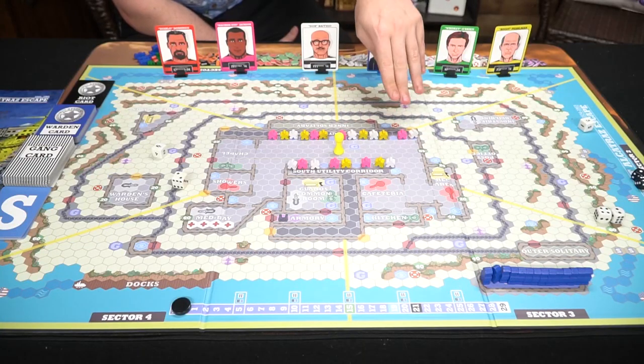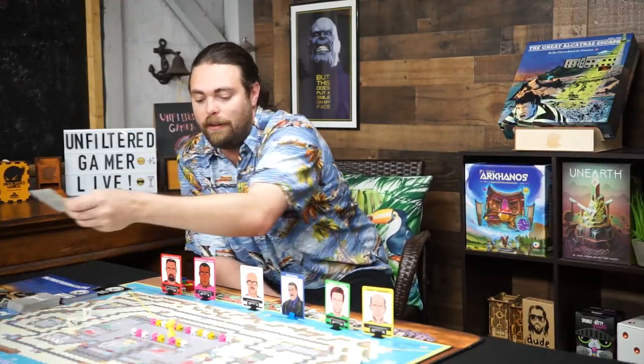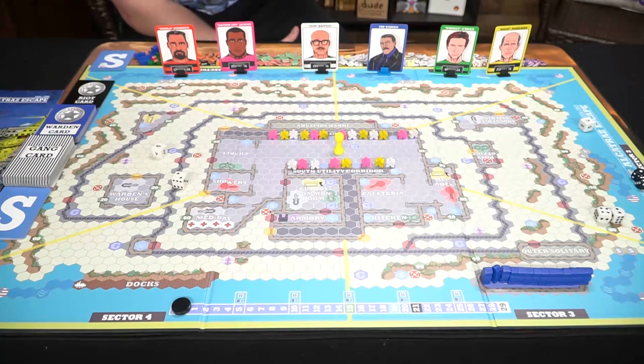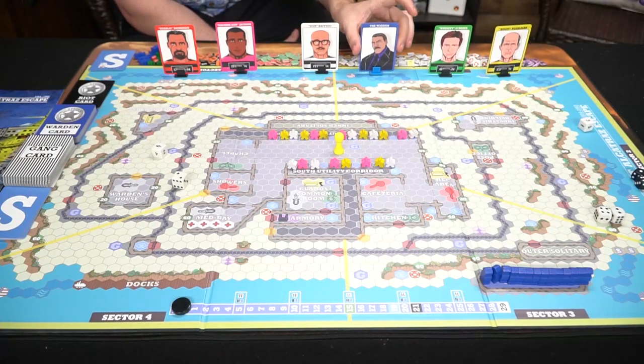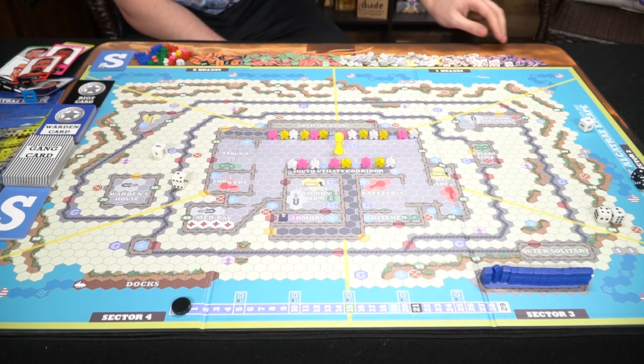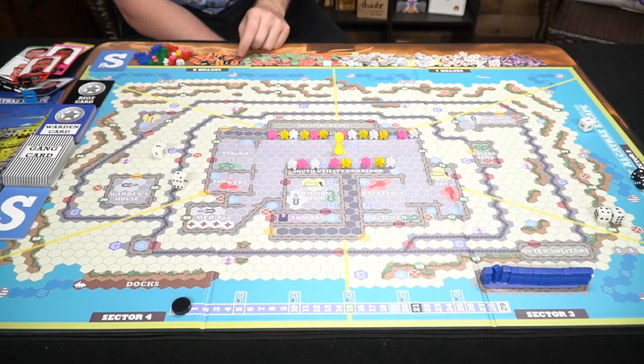When each player gets their prisoners, they'll take turns placing them in prison cells. The guard will start with the die and roll first. Every prisoner also gets a stash card to begin the game — you can discard it if a prisoner is captured to move all their stuff into your stash area. There are gang cards, warden cards, and riot cards used throughout the game. Every player also gets a specific character card based on whether they're the warden or one of the gang dons.